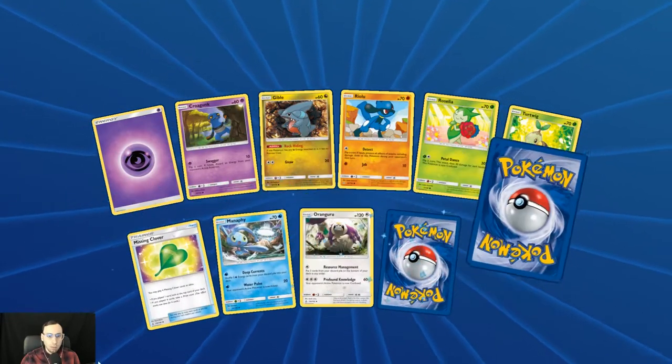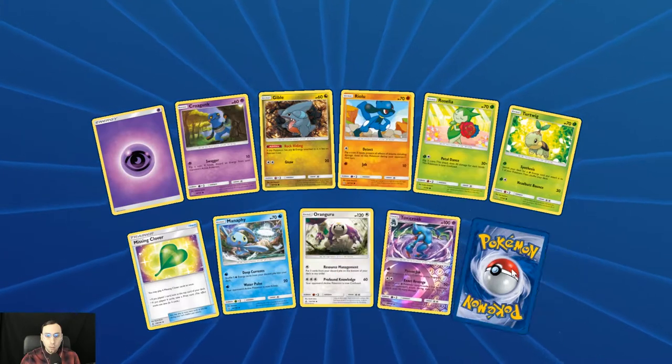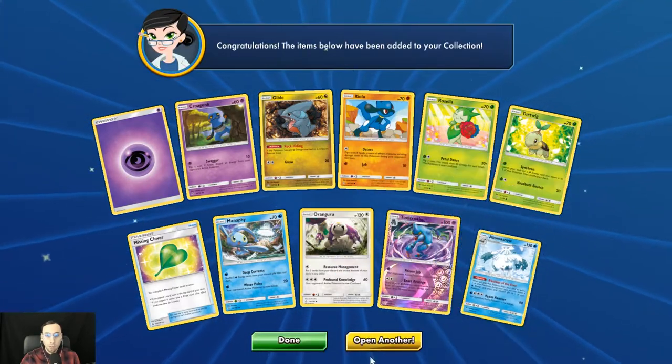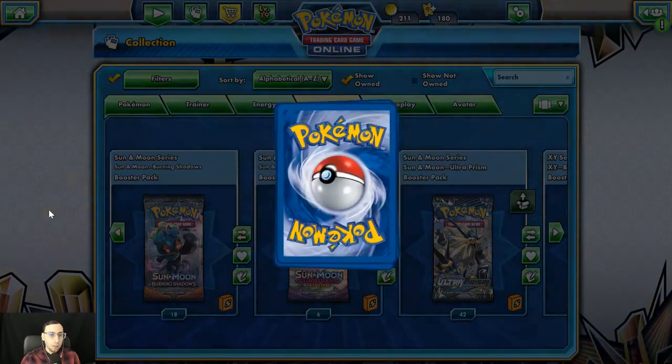Sorry about the notification sound in the background. Reverse holo Toxicroak and an Abomasnow. Wow, this is really rough at this point with no GX — we've had the one Prism Star so far.